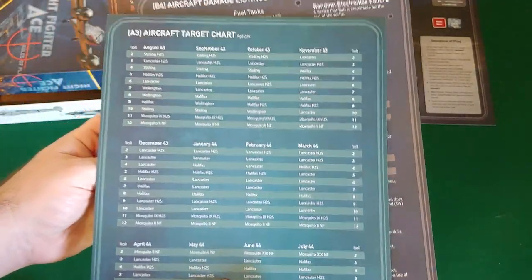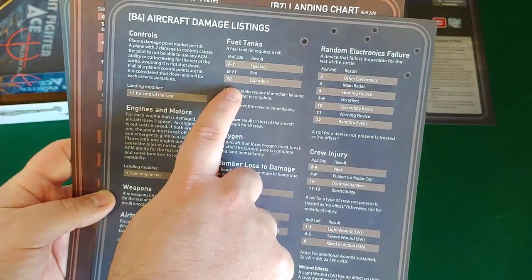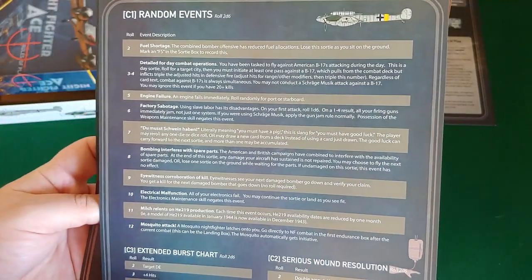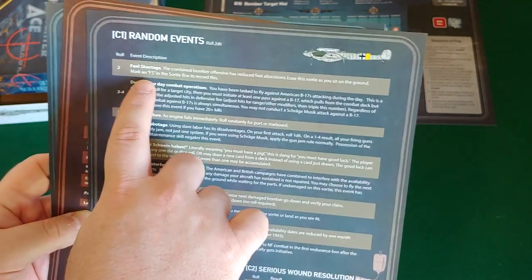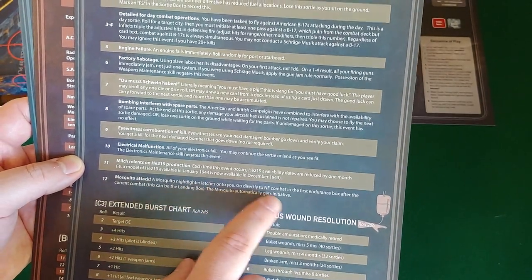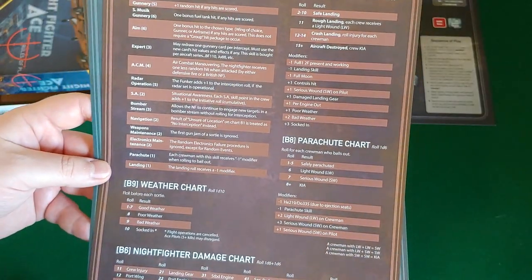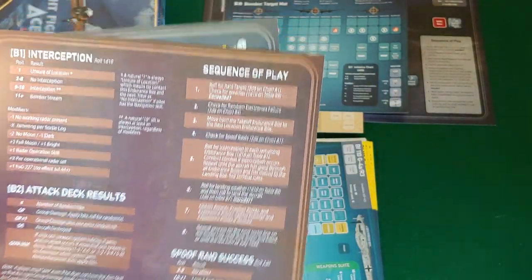Raid charts, aircraft target lists, aircraft damage listings. Controls - take a hit for controls. Fuel tank. Explosion on a 12 - explosion results in loss of the aircraft and death for all crew. Random events: fuel shortage - the combined bomber offensive has reduced fuel allocations, lose this sortie as you sit on the ground. Electro malfunction, Mosquito attack - Mosquito night fighter latches onto you, go directly to night fighter combat. Skills effect listing, weather charts - socked in, blood operations are cancelled. Night fighter damage chart.